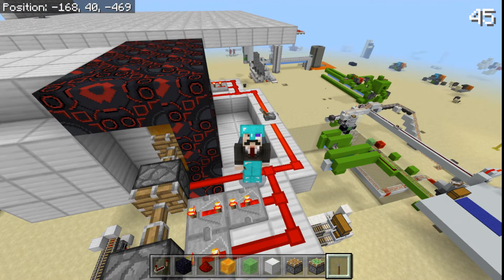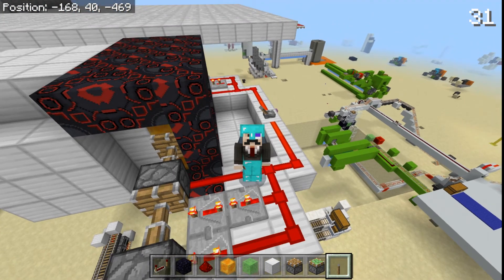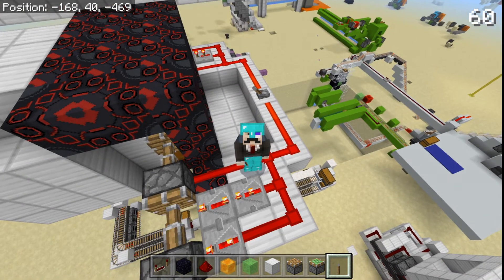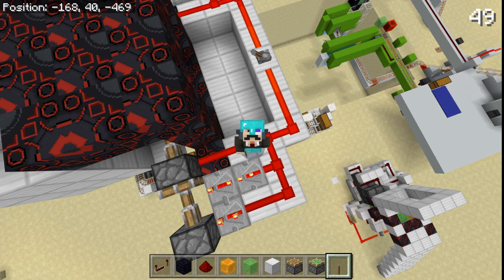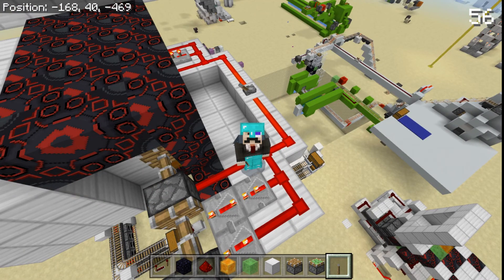In case you guys are wondering, the number in the top right-hand corner of the screen is my FPS. I got Optifine for my computer and I quite like it, but the maximum always seems to be 60 because I only have 8 gigabytes of RAM. Anyway, see ya!